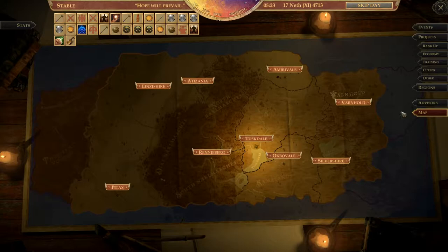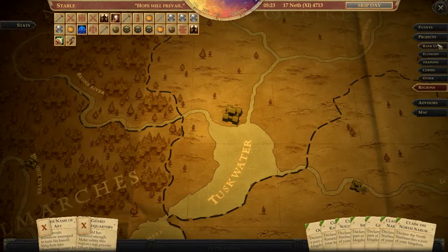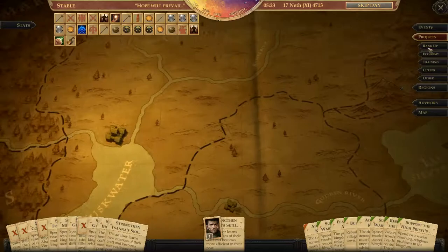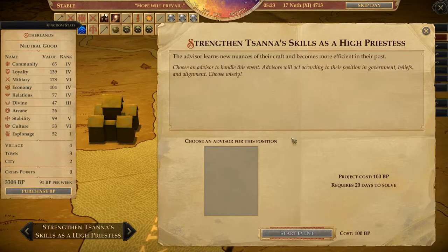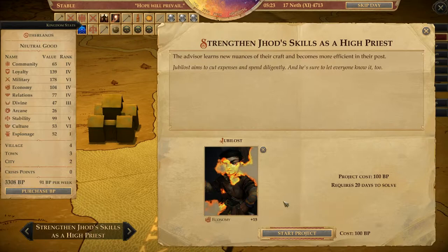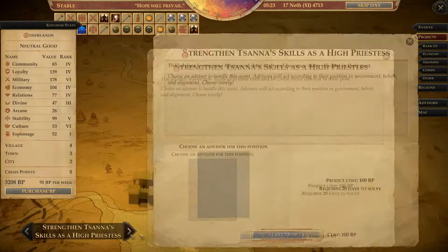Then let's go to our advisors. What do we need to do? So we've got one more thing there — two projects. We could strengthen her skill or job skill. The advisor learns new nuances of the craft, become more efficient to post. Choose an advisor to handle this event. Let's start that project. That's going to be 20 days. Let's get Econ on that.